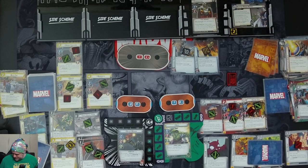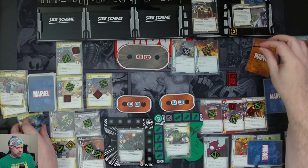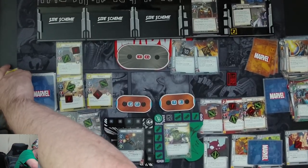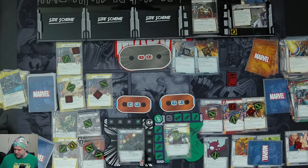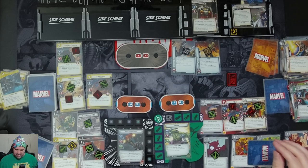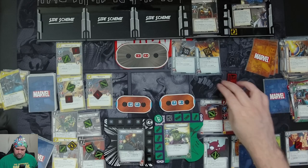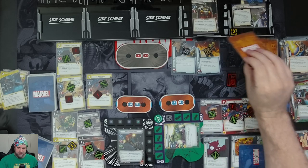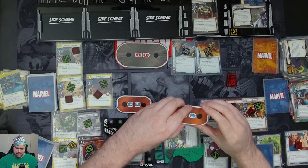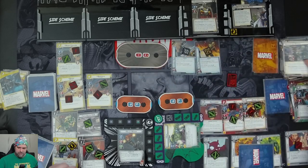We get two threat on the main scheme — we elect to put two more threat on here. When that happens, we trigger Counterintelligence to prevent two threat from going on the scheme. After triggering the ability of a preparation card you control, deal one damage to the enemy — knocking Taskmaster down to 13. We elect to put two threat on since we're in hero form. Taskmaster attacks Hulk. Hulk defends — four plus two is six, so we take three after defense. Then he attacks Black Widow and Quake defends — five damage total, knocking out Quake.